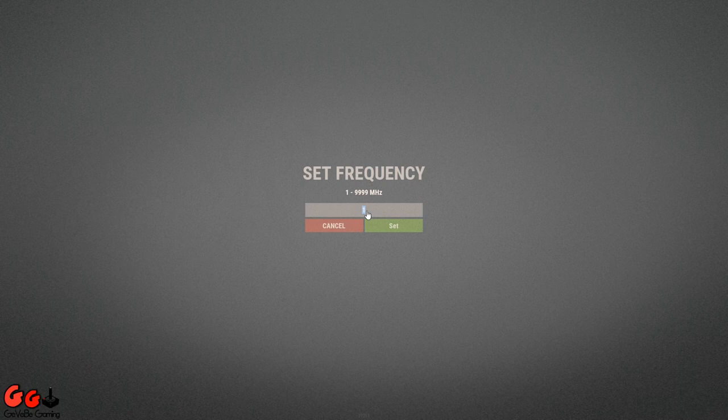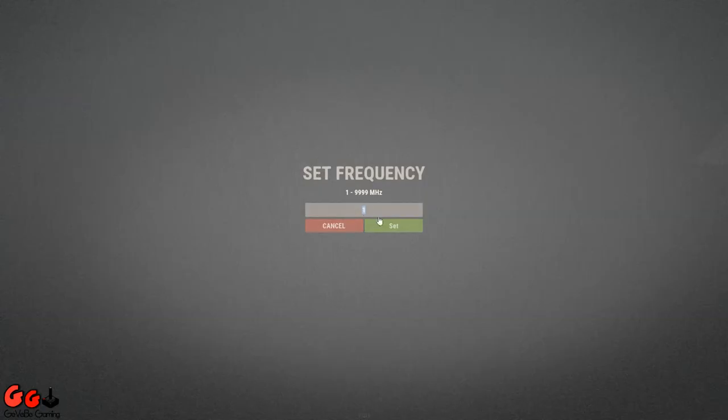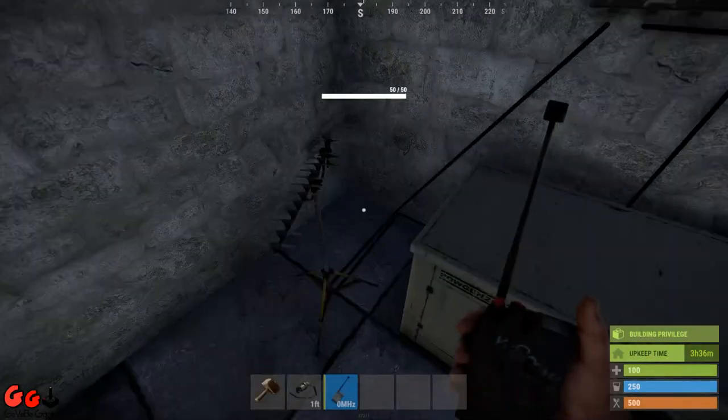We're going to set our frequencies to four nines. Right mouse button to set the frequency of the transmitter. Obviously the receiver and transmitter frequencies have to be matching.